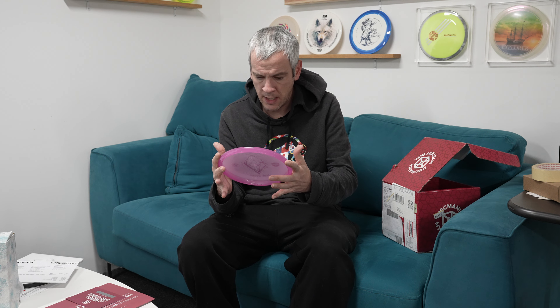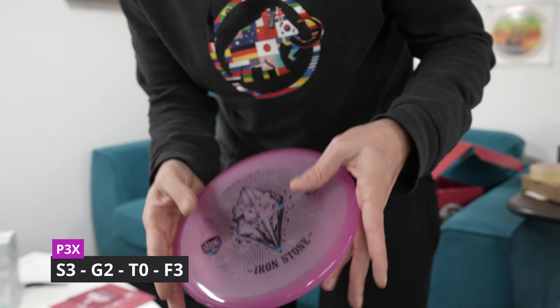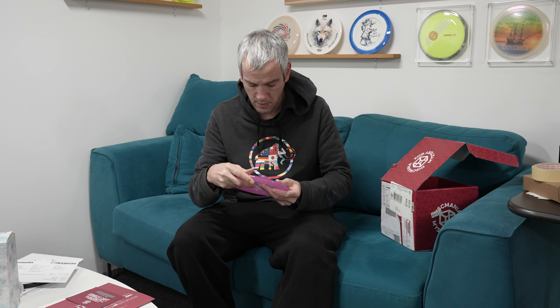Okay, first disc — boom! It is the Ironstone: a color glow C-line P3X. That's the new P3X putter, and as you may know I putt with P2s, so I will definitely try this P3X. This C-line Ironstone feels nice — it feels good in the hand.